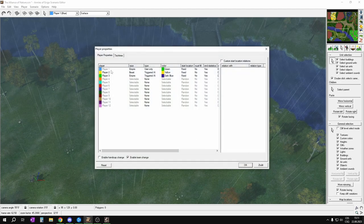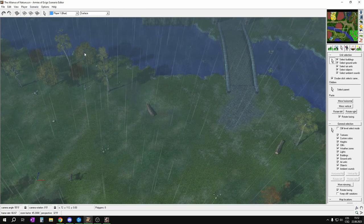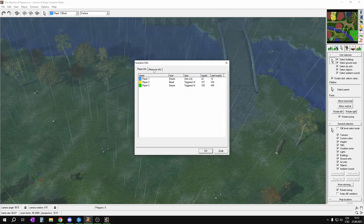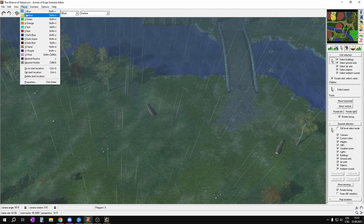Then with Ctrl-Enter we will open the Player Properties and here we want to uncheck the option to enable the team change, because that will be all set up with triggers and you don't want the player to mess with this for no reason, so just disable it. Save everything with Ctrl-S. You can also check other things like info but you cannot really change anything there.